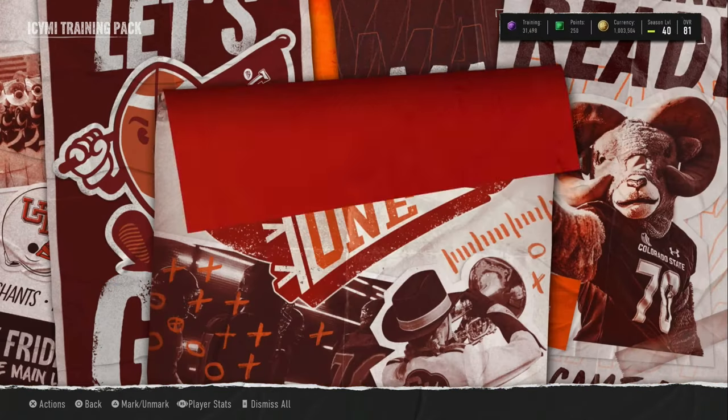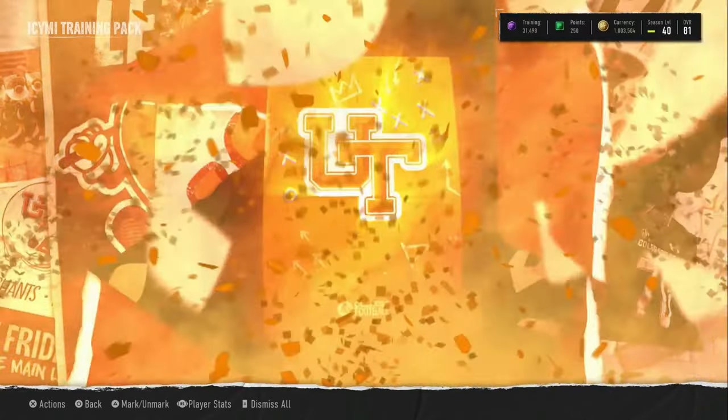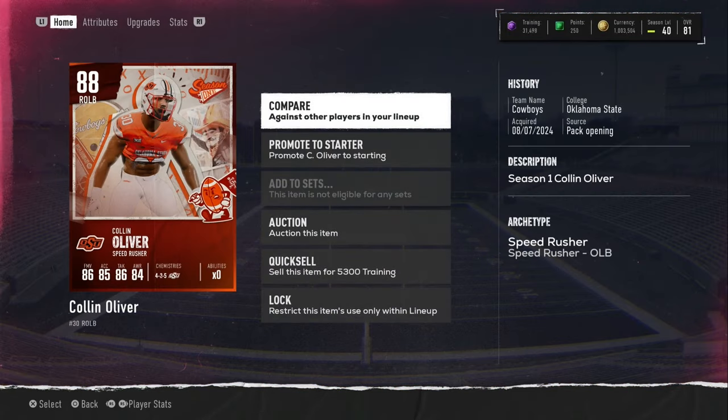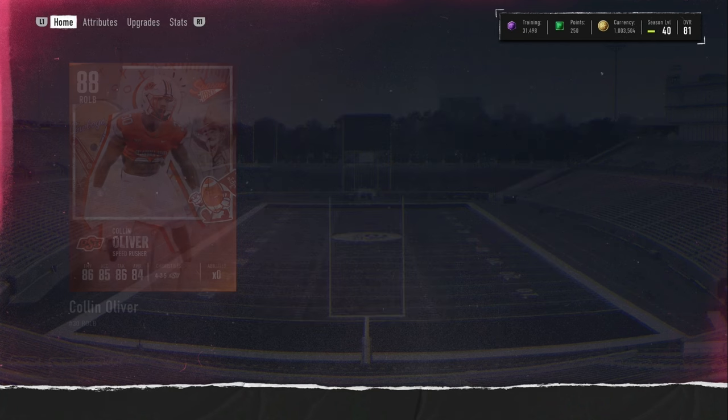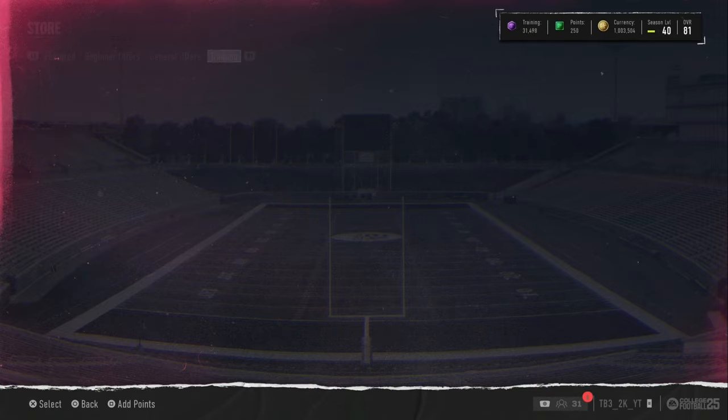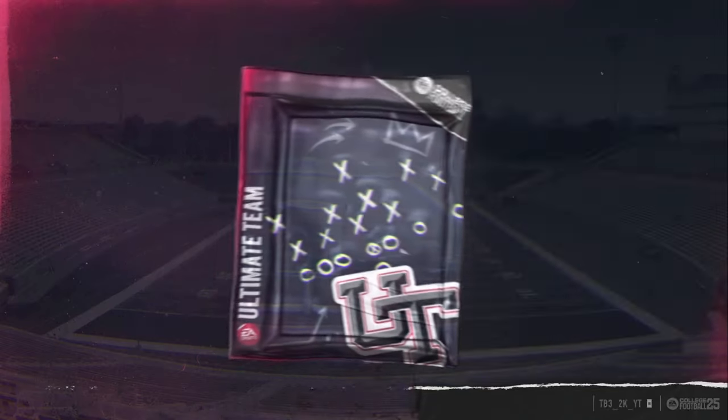We got our first orange — it's a big orange. 87 overall, come on... no, it's 88! Okay, I'll take 88. The first 88 of the year goes for around 250, 260k. It's a little bit better than David Collins — I'll take it. It's my first one of those Season 1 cards of the year.